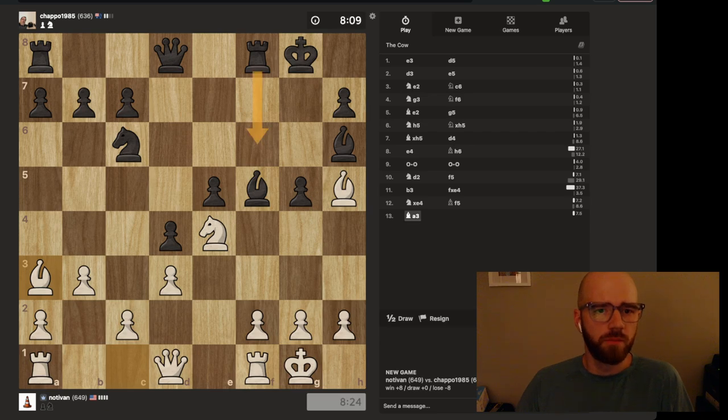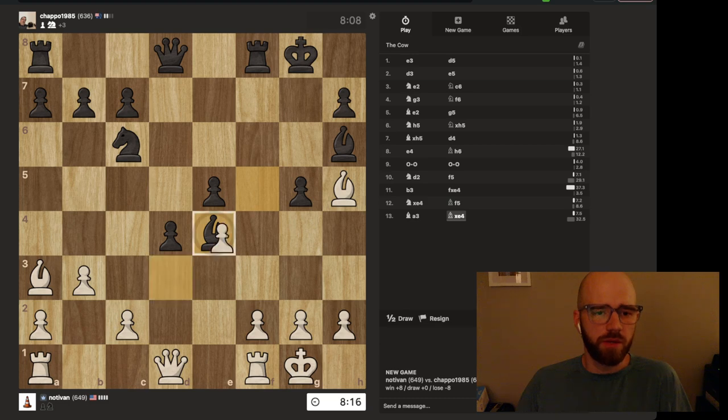He probably has to go here. Let's think about this — I guess I could just recapture here. That just seems too easy to not take this, but I would really like his rook. I think he'll just recapture with the queen, and then I'll take his bishop, which I'm okay with. If he takes this pawn, which I don't think he will, I'll just take with the queen, but I'm pretty sure he's just going to do this.